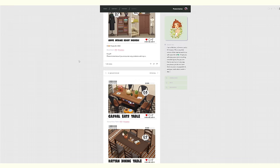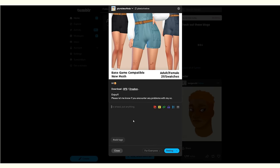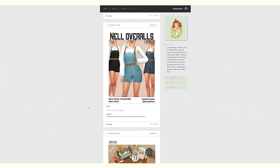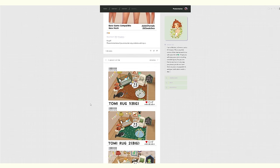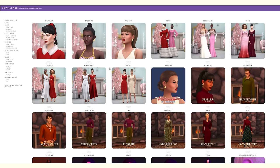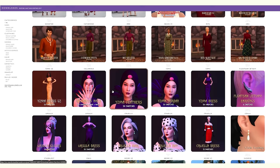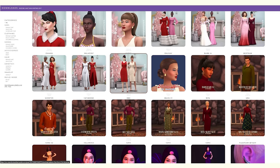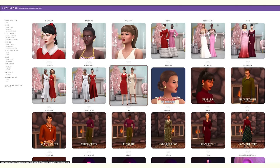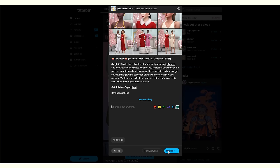Pixel Universe is one of my all-time favorite CC creators — I love the cartoonishness of their CC and how maxis-match it is. I'm also going to be quite picky with my custom content. I've made videos discussing why I prefer playing the Sims 4 with minimal custom content — that video is linked in the description box. I'm quite picky about the CC I bring into my game. If you have any favorite CC creators, please let me know in the comments!